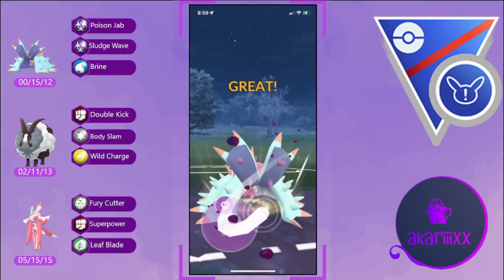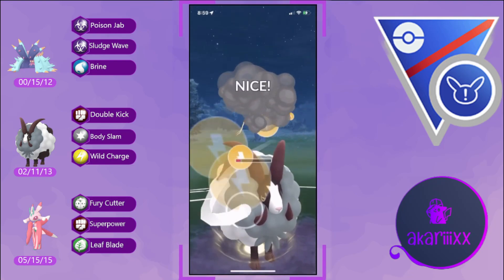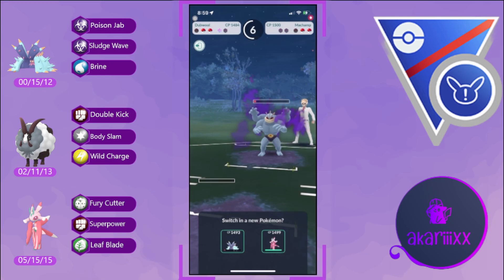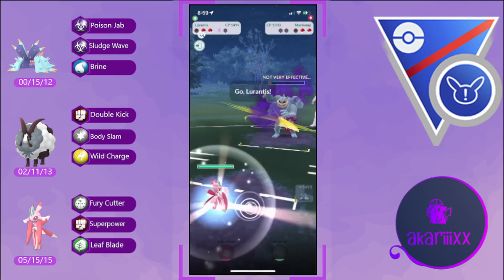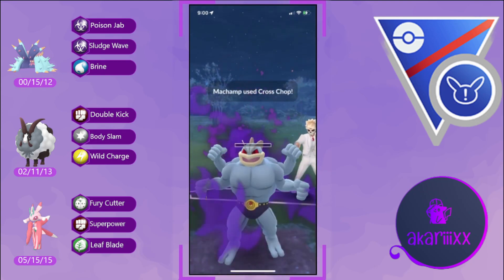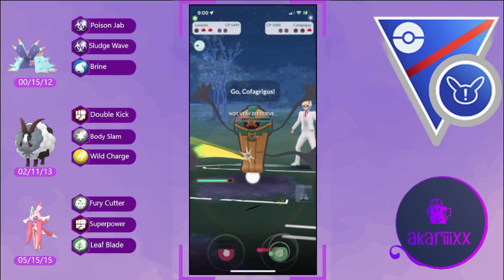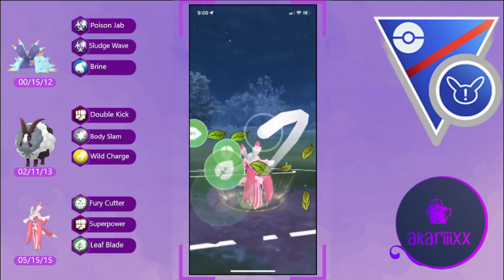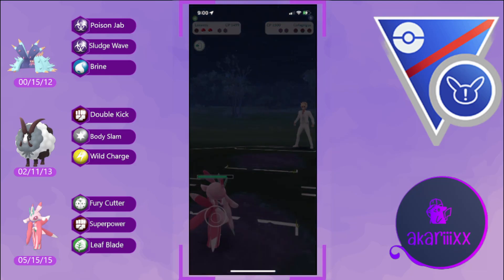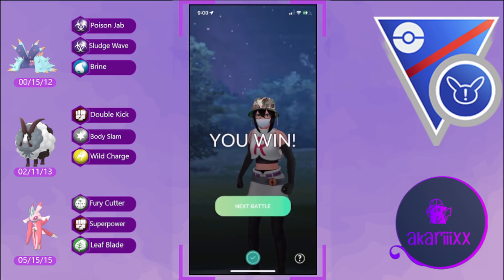We threaten the opponent's final shield with Sludge Wave as they pivot into their Machamp — we grab the opponent's final shield before swapping back into Duble. Wild Charge nearly one-shots the opponent's Machamp; they do have a charge move but we still have one shield. We easily Fury Cutter the Machamp down, expend our final shield, and greet the opponent's Cofagrigus as it comes back in with a Leaf Blade. Lórántis comes off the bench and calls game. Well played — shouts out Toxapex and Duble.